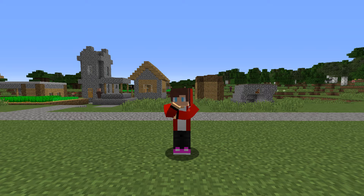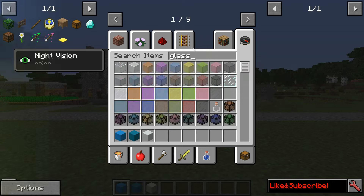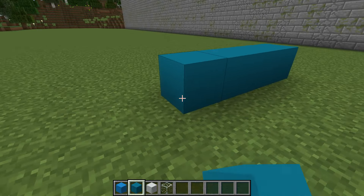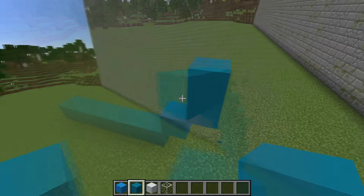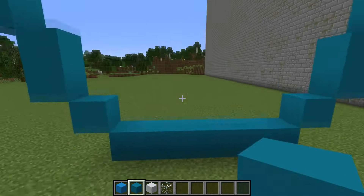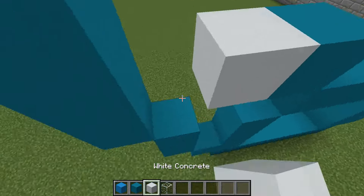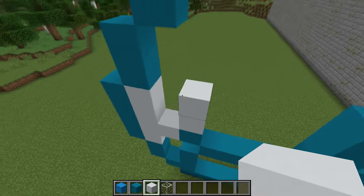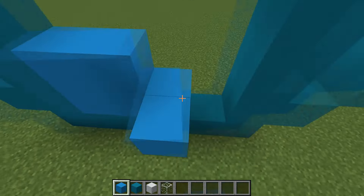Round two! In round two I will take blue, light blue, and white blocking glass. I will build a diamond and start with a base using a blue block. I'm making diamond shades now. I continue to build with a white block. And now the blue block.